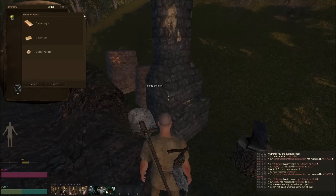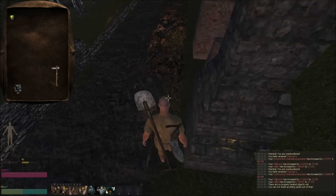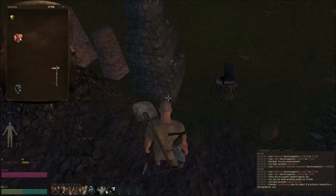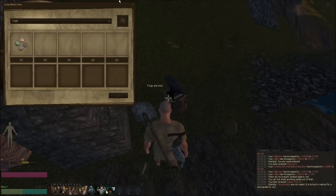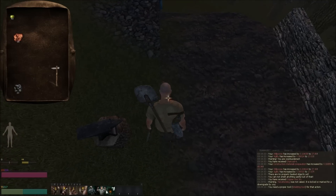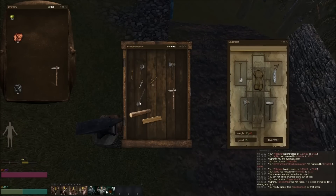Now I'm gonna try making some nails — I just want to confirm. Because I'm at the Forge Anvil I can check. Nails... common lumps. I don't know. Let's try the Forge Anvil, Forge Manual Tools. I haven't done this before. Nail — nope, it isn't gonna let me. Let's try melt, copper nugget, craft one. I need a proper tool. Should've known that. So you need a proper tool — duh.